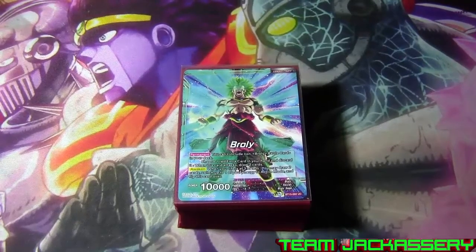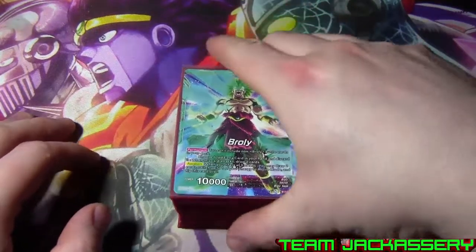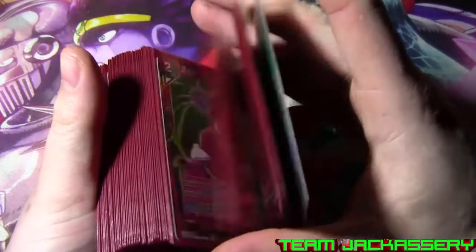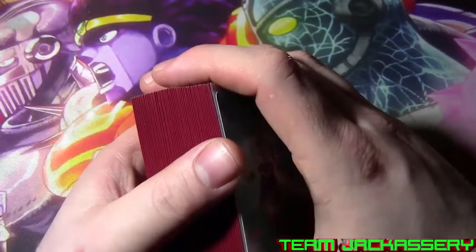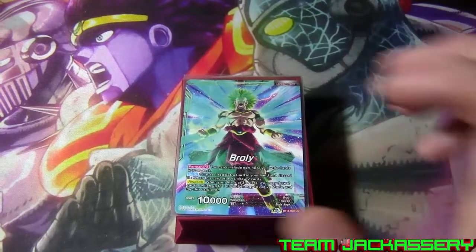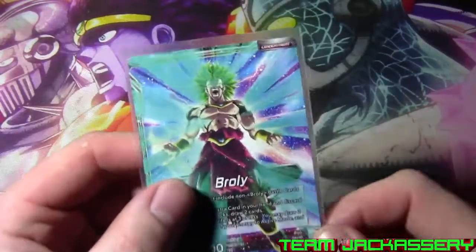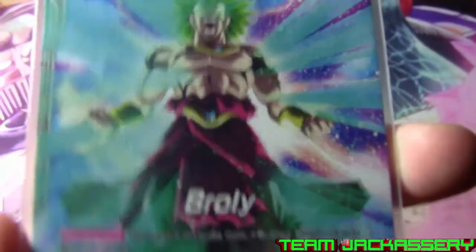What's up YouTube, Teen Jack Geyser coming back here with a brand new Dragon Ball Super deck profile. This time we are looking at extra card Broly, mono red. The deck is basically mostly extra cards and Broly, more Broly, and extra cards and more Broly. So we are looking at our mono red deck, and before we look at the deck, we are going to look at the leader card, which is Broly Going Out of Control.